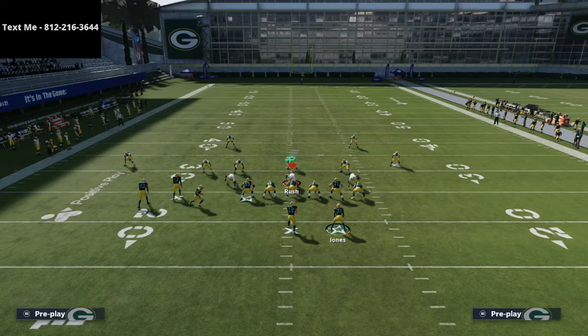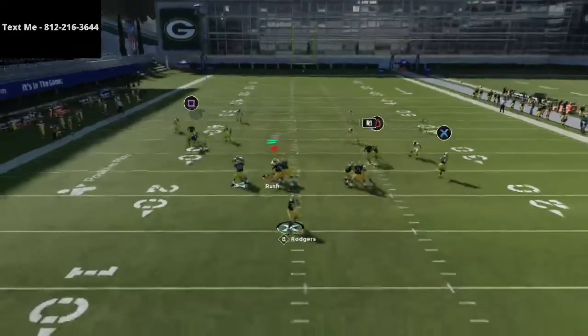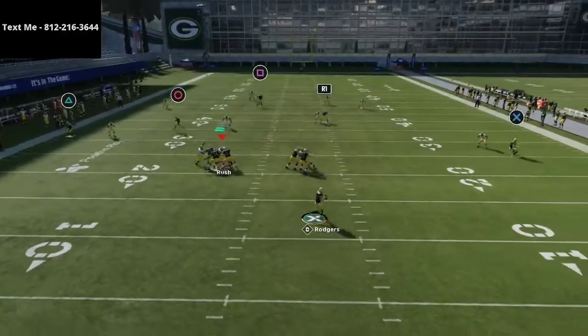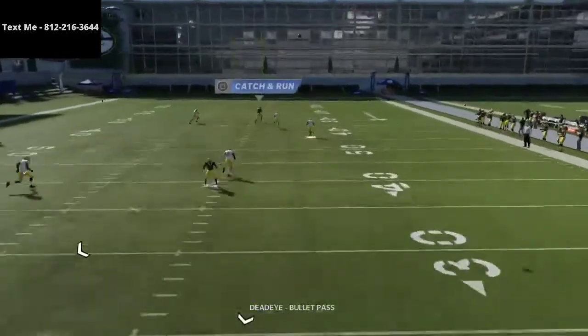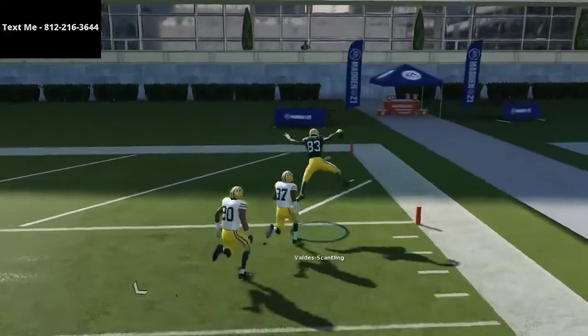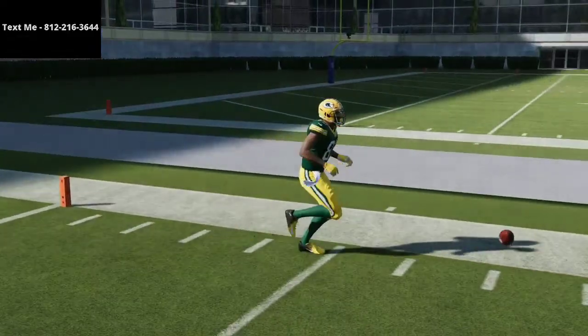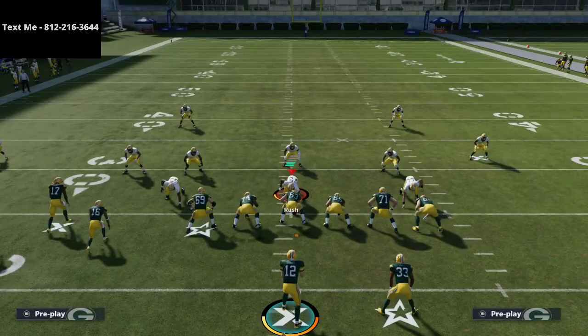We're going to motion Tavon Austin from left to right and snap the ball right about here. What you're going to notice is the Cover Four defense is going to absolutely glitch out and you're going to have a one-play touchdown right over the top for a one-play score.